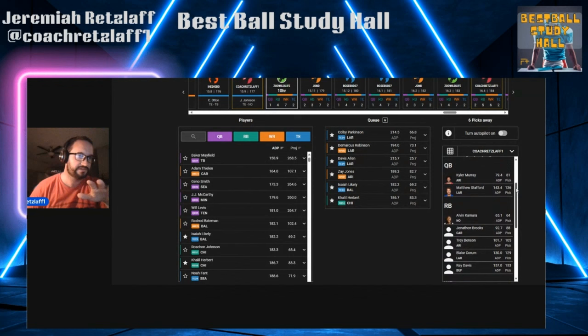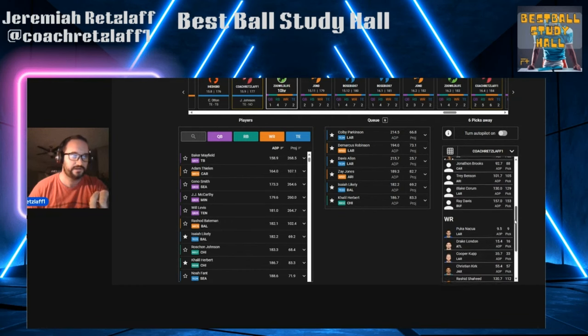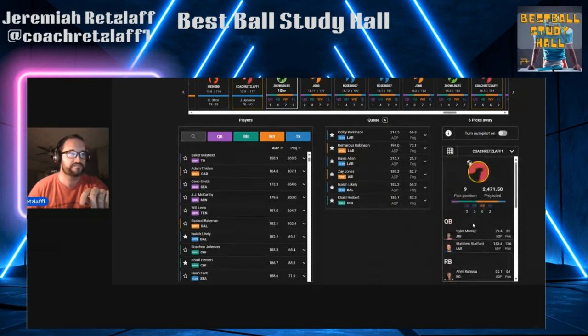Let's take a look at this whole team again. In the last draft I went Puka with Marvin Harrison Jr. This draft I have Kyler Murray and Matthew Stafford. My tight ends are Trey McBride and Juwan Johnson, who I just added. My running backs — listen out for Cardinals and Rams — are Alvin Kamara, Jonathan Brooks, Trey Benson, Blake Corum, and Ray Davis. My receivers — again, Cardinals and Rams — are Puka Nakua, Drake London, Cooper Kupp, Christian Kirk, Rasheed Shahid, and Michael Wilson. So I have a 2-5-6-2 build so far in 15 rounds.